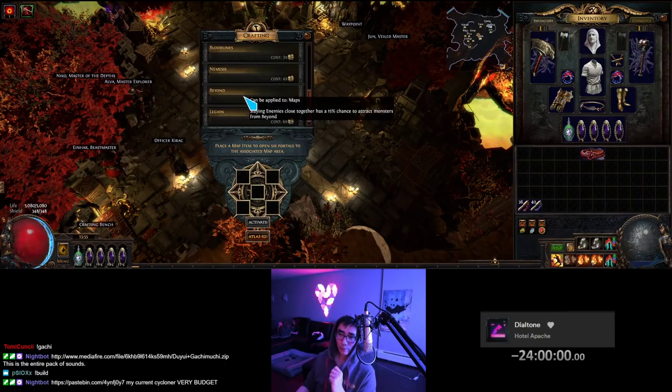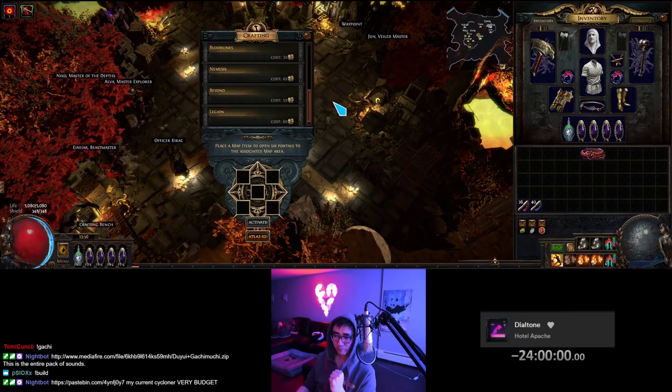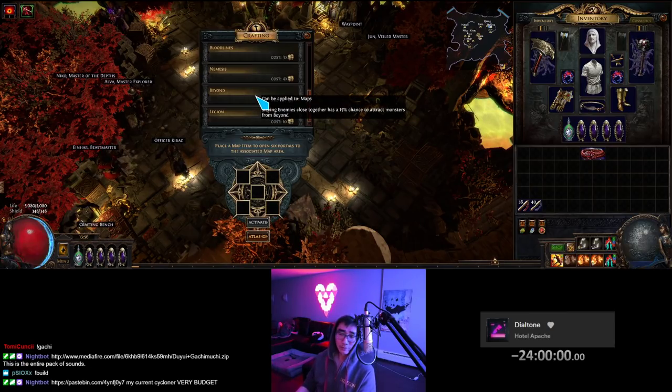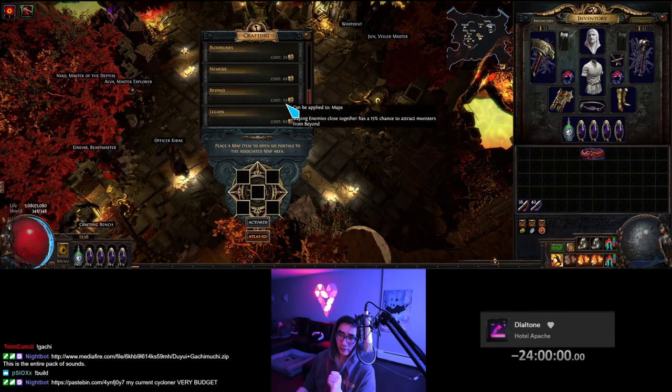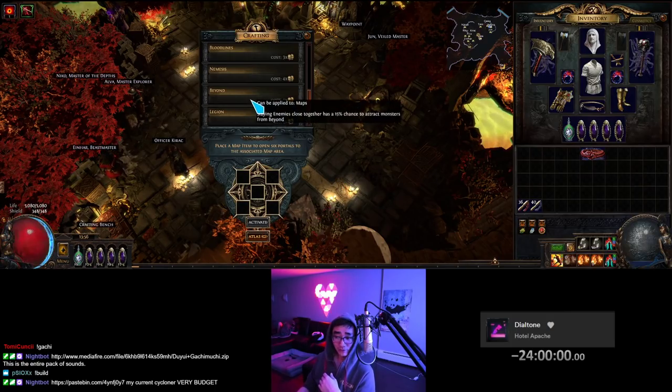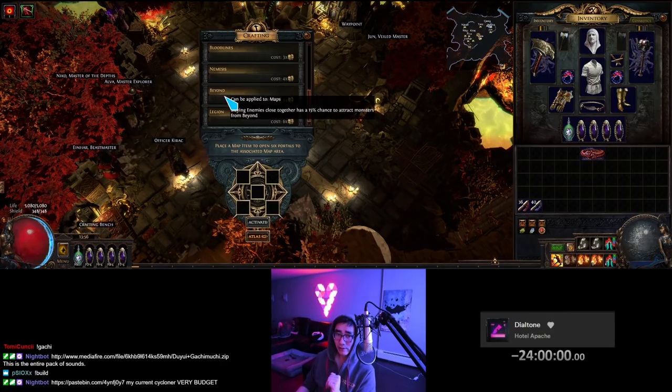Now let's talk about the two big ones. For me personally, because my characters are map juicers, I only run Beyond. Beyond basically works like this: when you kill a monster, it has a chance of spawning a little portal. Enough portals spawn, a bigger monster pops out. Enough portals again, a boss pops out. Beyond monsters that spawn in cannot be normal monsters, so overall it's a good amount of loot. People look at the 5C cost, but if you're not juicing your maps in other ways — Vaaling, corrupting, sextanting, using masters and prophecies — you're not going to get as much out of it. Beyond requires the most counterplay.